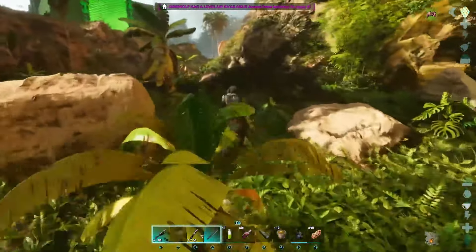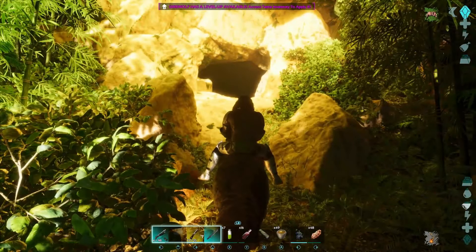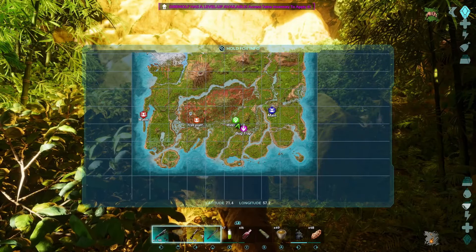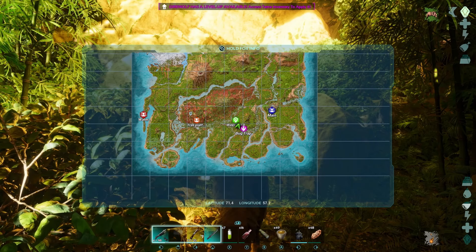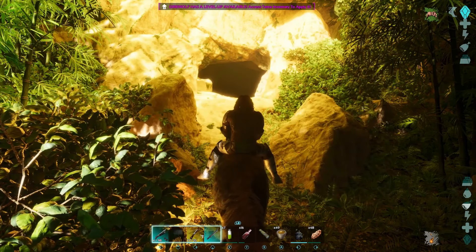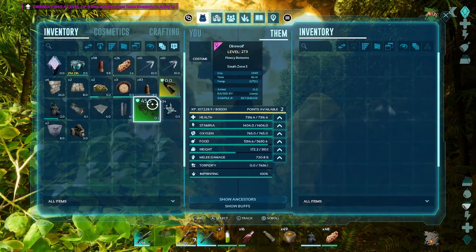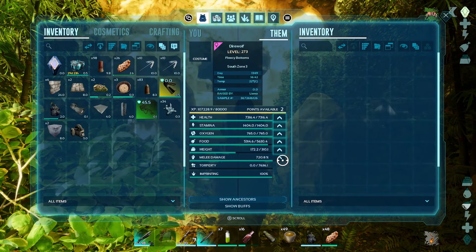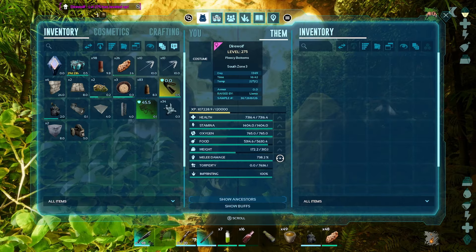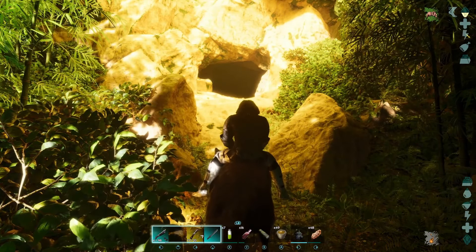The entrance to the cave should be over here - here it is. So on the map, we have coordinates 71.4, 57.2, which puts you smack bang in front of the cave. I've just noticed we've got some levels on the Direwolf - we'll put those all into melee. And we will enter the cave.